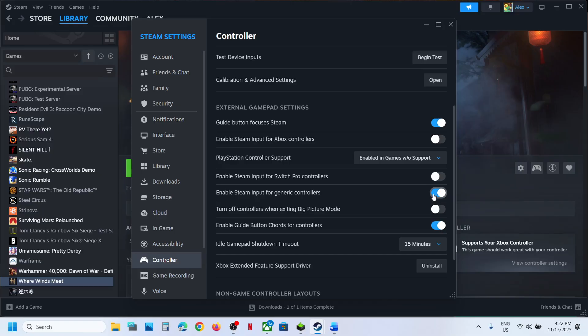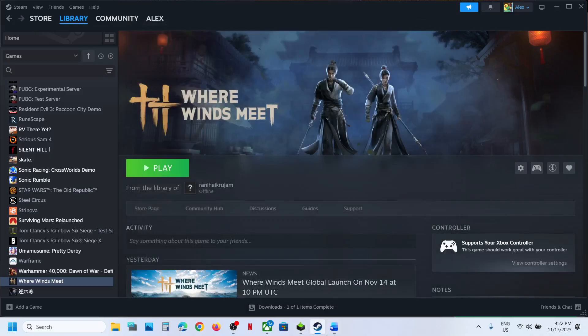If that does not work and you're using an Xbox controller, if this is on you can turn it off. Turn on the generic controllers option instead, relaunch the game and check. Still not working? Turn this off and follow the next step.